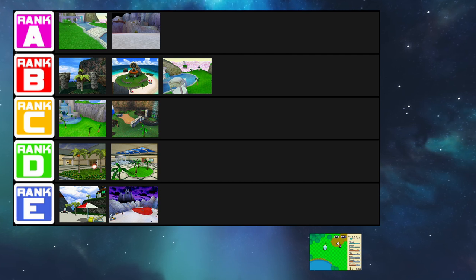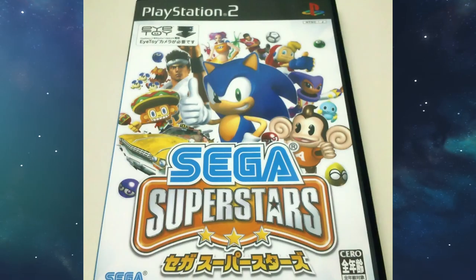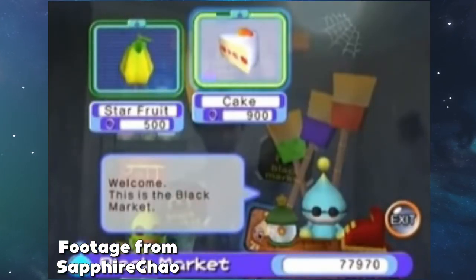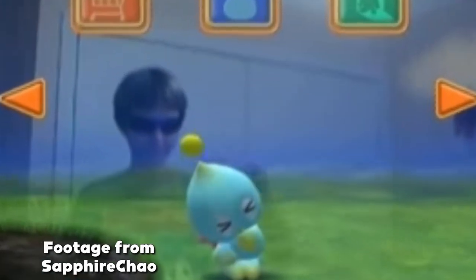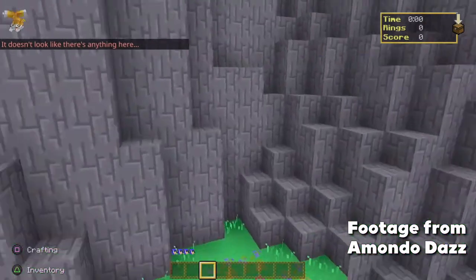There's actually one Chao Garden I'm not ranking in this video — I've never actually played it and don't really have an easy way to play it. This one is in Sega Superstars on the PS2, and it uses the Eye Toy to give you an augmented reality way to play Chao Garden. It seems like a very bare-bones version, but it does look kind of cool and is definitely something unique. Also, there is a Minecraft DLC that includes a Chao Garden, but this is much closer to Minecraft than an actual Chao Garden, and I'm pretty sure Sonic Team didn't even make it, so we're not ranking it.